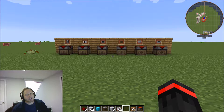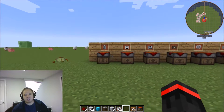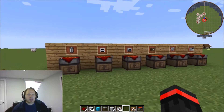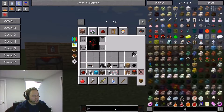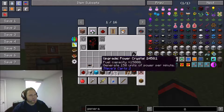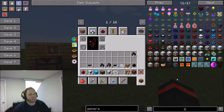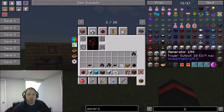I'm going to show you some recipes and what you need to get very basic electricity and something simple to use it for. The first thing you want when starting out is to create electricity, and the most basic way is something called a generator. There's a whole bunch of them — kinetic and all kinds of others — but the most basic form is this one right here. It creates energy by burning things, just like a furnace, except instead of melting items it creates electricity.